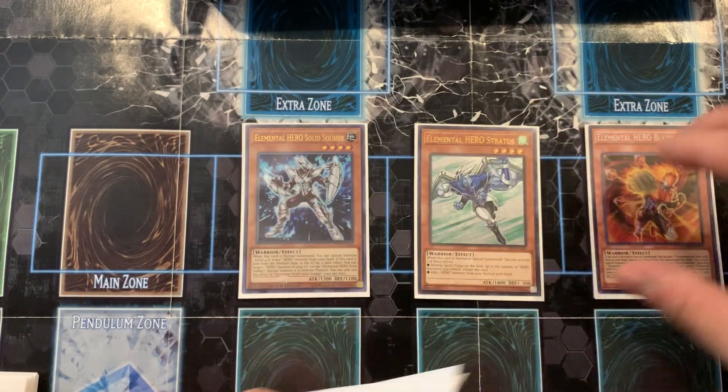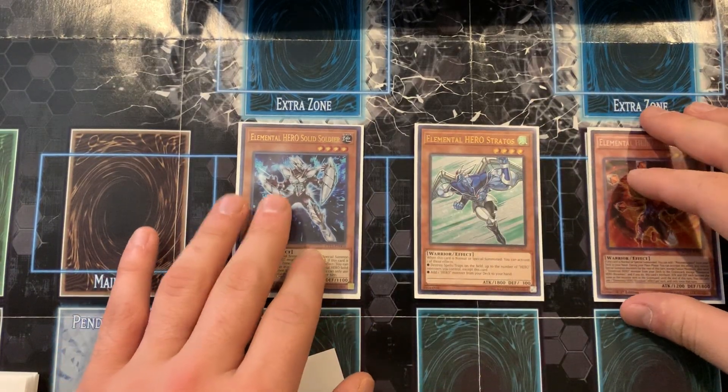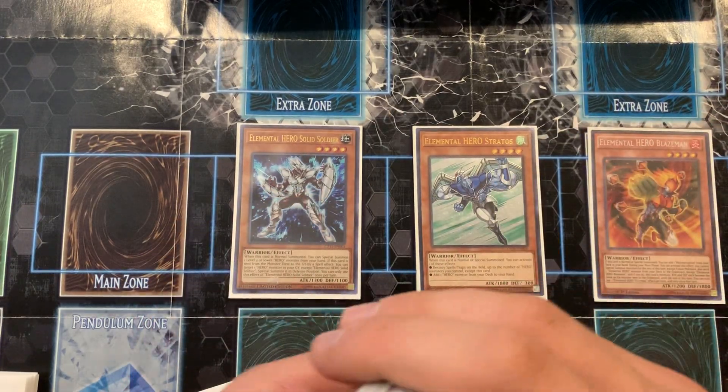I'm going to use Solid Soldier's effect to special summon Blazeman. I don't have to do that because I do have the Poly, but sometimes it's nice to have two Polys in hand.